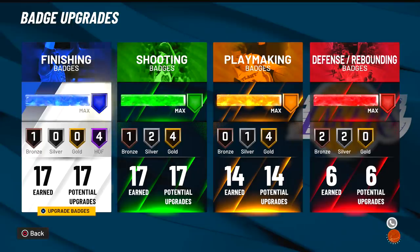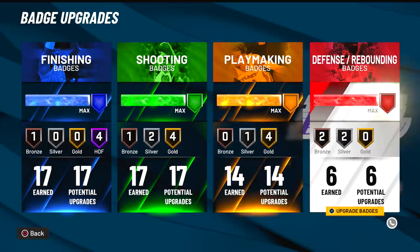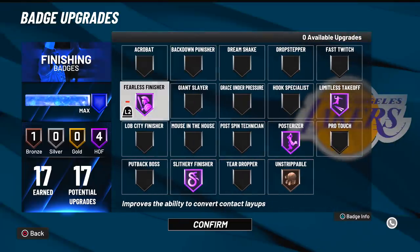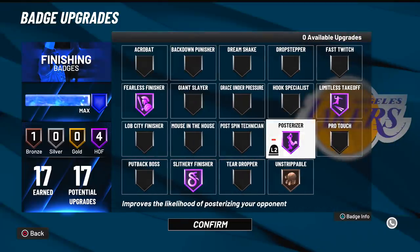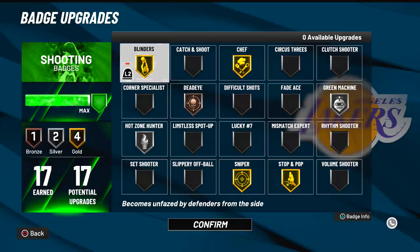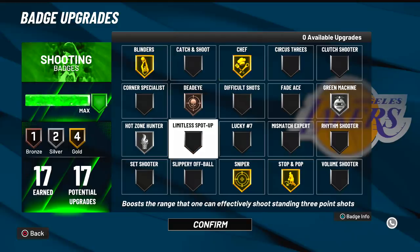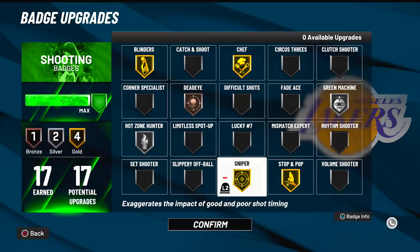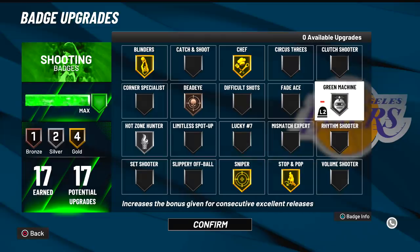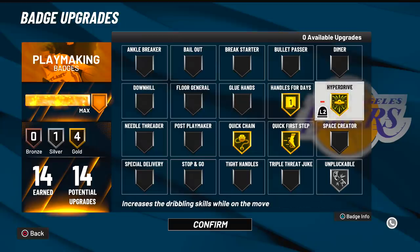The badges are 17 Hall of Fame finishing badges, 17 shooting badges, 14 playmaking, and six defense. The finishing badges include Hall of Fame Fearless, Limitless Takeoff, Posterizer, Slithery Finisher, and Bronze Unstrippable. For shooting we've got Gold Blinders, Chef, Bronze Dead Eye, Silver Green Machine, Hot Zone Hunter, Gold Sniper, and Stop and Pop. It can do literally everything. For playmaking we've got Gold Handles for Days, Hyper Drive, Quick Chain.